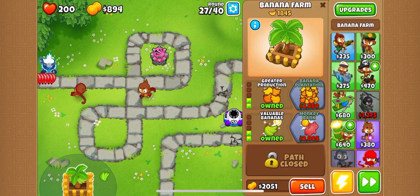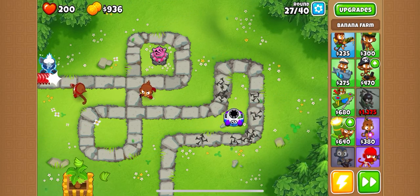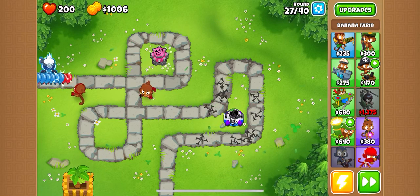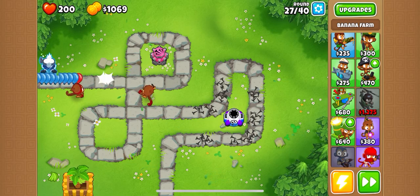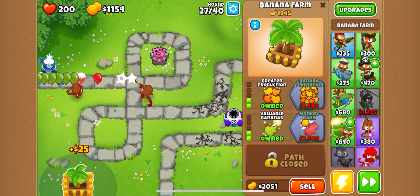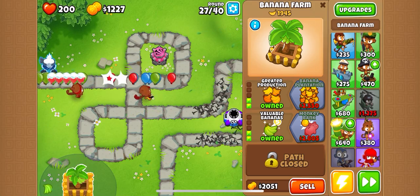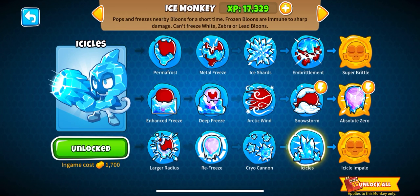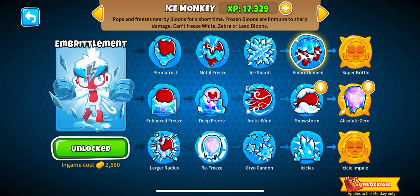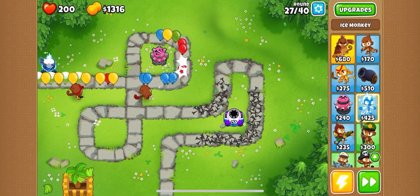I'd like to save up for a bank since we won't need a helicopter. This refreeze is destroying right now - it's really crazy. The ice monkey is going crazy over there. The refreeze is overpowered; it's really something to be happy about if you get it.